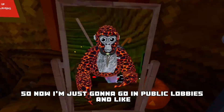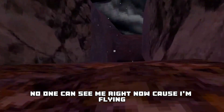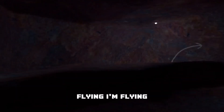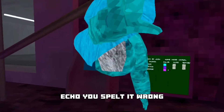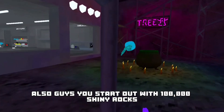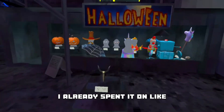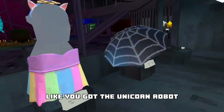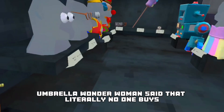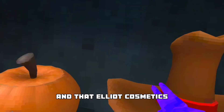Now I'm just gonna go into public lobbies and mess around. No one can see me right now because I'm flying. You start out with 100,000 shiny rocks — I already spent it on almost all of the Halloween cosmetics because they're so cool. Like you got the unicorn robot and all that stuff — umbrella, Wonder Woman. Somebody said literally no one buys that Elliot cosmetic.